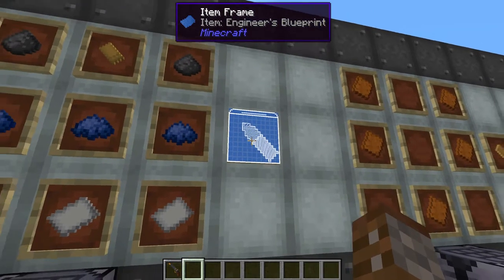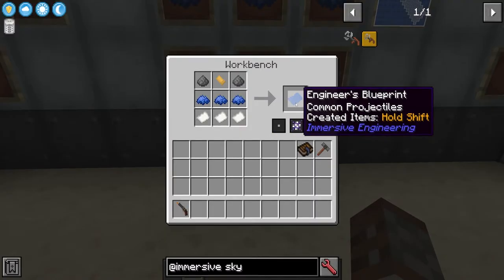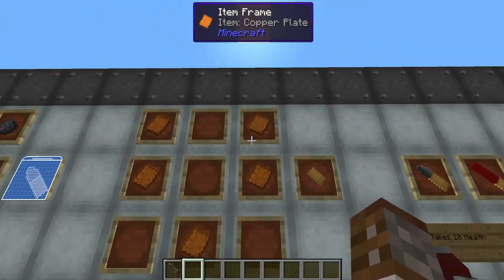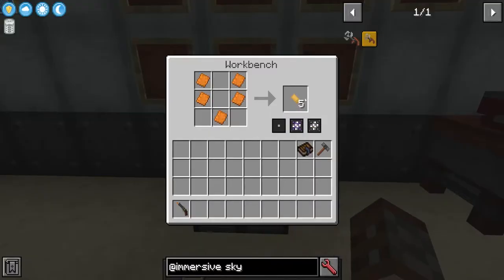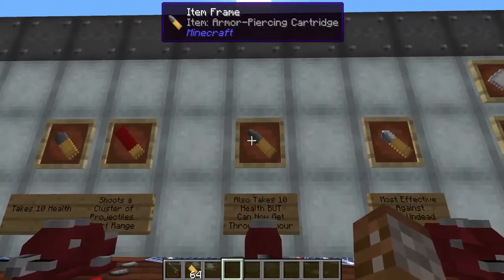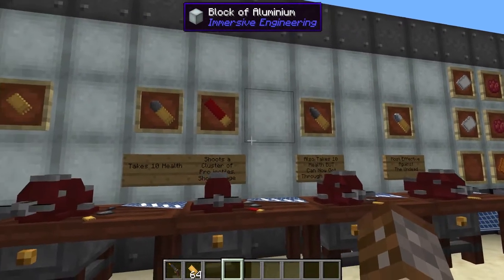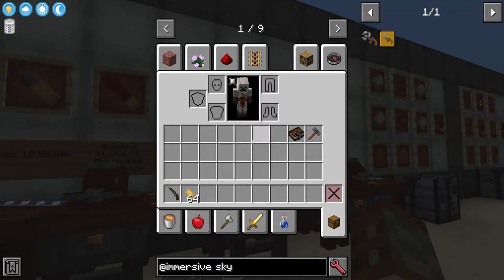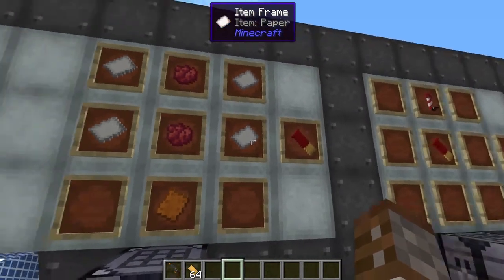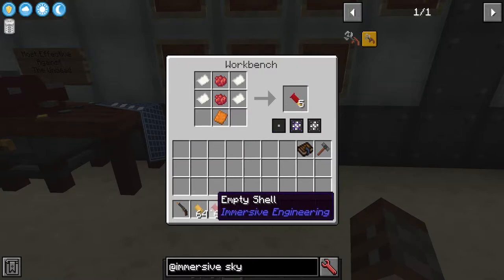To make common bullets you'll need the engineer's blueprint of common projectiles, created using three blue dye, one empty casing, two gunpowder, and three paper. This blueprint goes inside the engineer's workbench. For the empty casing you need five copper plates in a V-shape, which gives you five empty casings. There is also the empty shell — a shotgun variant — created using two red dye, four pieces of paper, and one copper plate, which also gives you five empty shells.